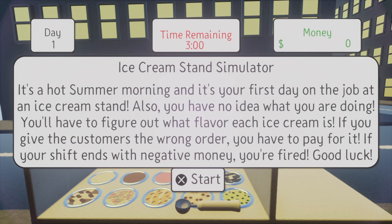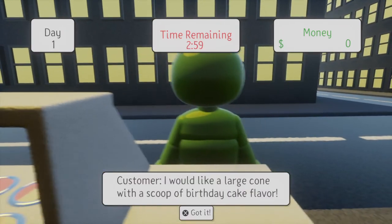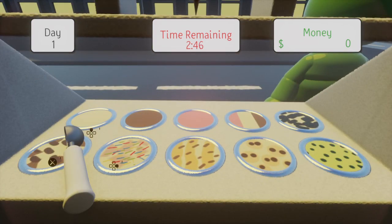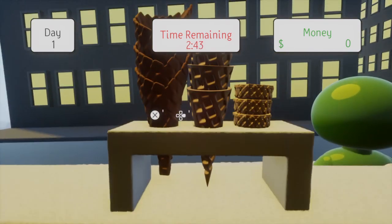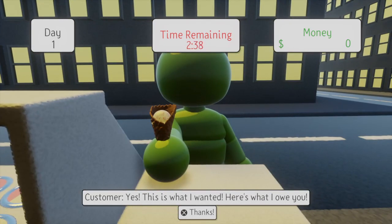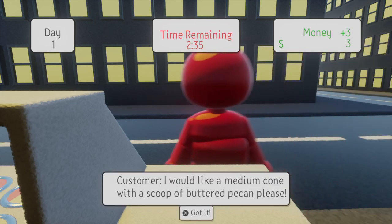You'll have to figure out what flavor each ice cream is. If you give the customers the wrong order, you have to pay for it. If your shift ends with negative money, you're fired. Good luck. I also didn't make the music — I remixed it from one that another player made. A customer says: I would like a large cone with birthday cake flavor. So this one is birthday cake flavor, and this is a large cone. Yes, this is what I wanted. Here's what I owe you. Thanks. So I got $3 — large cone is $3.